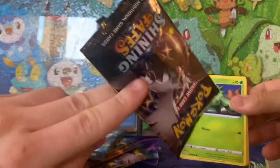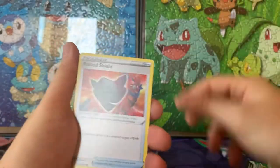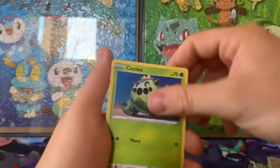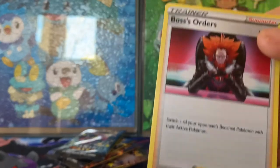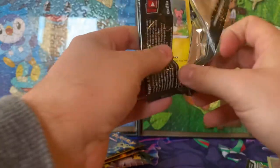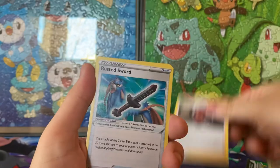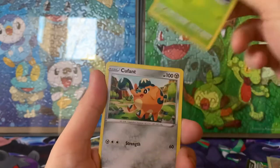Next pack — dark energy, Rusted Shield, and Ball Guy, probably the greatest card in the entire set. Of course the full art of that! Then Tropius, Cacnea, Yanma, Eevee, Buizel, Snom, and Boss's Orders. They're literally just the same professor and boss but in different art — so cool. Pack four: Tropius, Ball Guy, Rusted Sword, Morpeko, Weavile, Nickit, Cacnea, Yanma, and a Ditto.